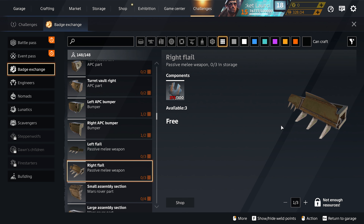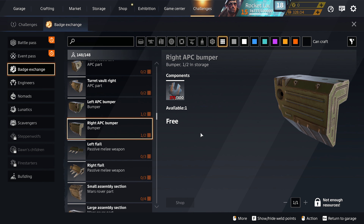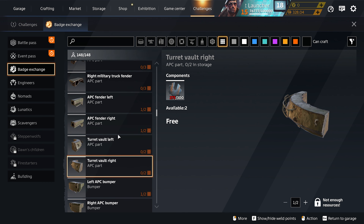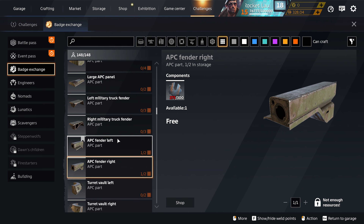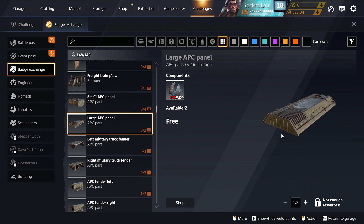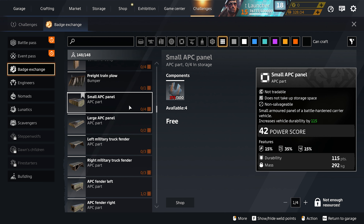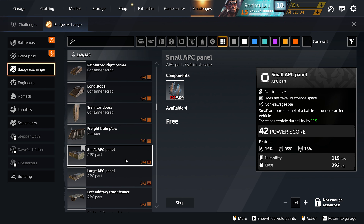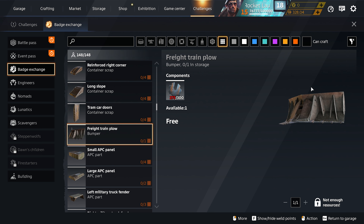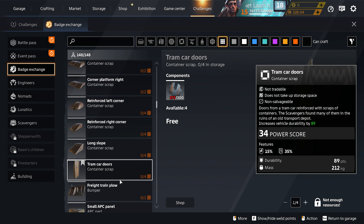Left flail and right flail are pretty good for the front — I'd say get one of each. The APC bumpers are pretty solid, I'd go for them as well. The turret vault you're not really going to use. APC fender — not really going to use it either. The large APC panel can be useful and the small APC panel is also very useful. These have different resistances — it's a heavy part with high durability. The free train plow is only one so might as well get it; it can be useful from time to time but it's pretty heavy.